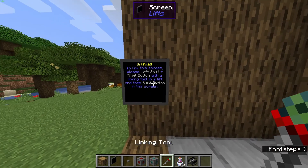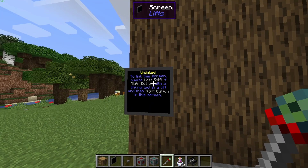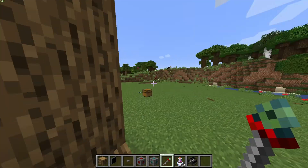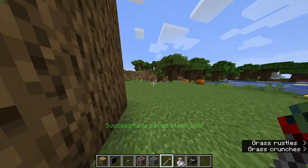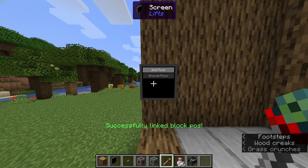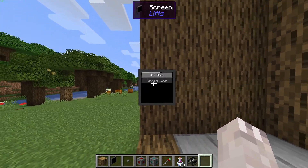It's going to give you instructions: to link the screen, left-shift and right-click with the linking tool on a lift, then right-click the screen. So we're going to do exactly that — shift right-click on the lift, then regular right-click on the screen. Now it's going to give us the GUI showing the second floor and the ground floor.